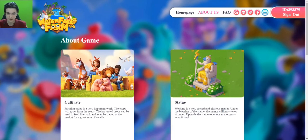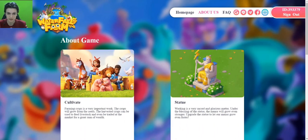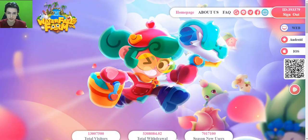In the login section, when you click there you just need to enter your email address and you will get a verification code. You always need to do this process when you log in and register. After you get the verification code you can sign up and start playing. My ID is here.